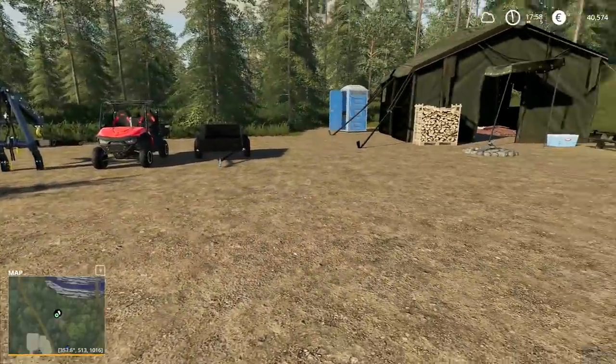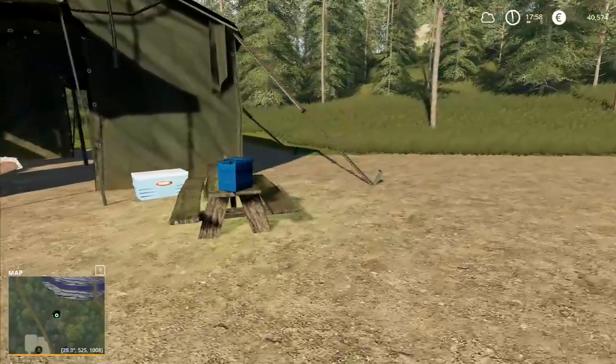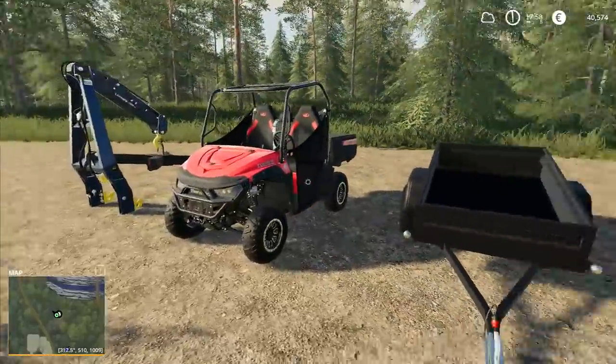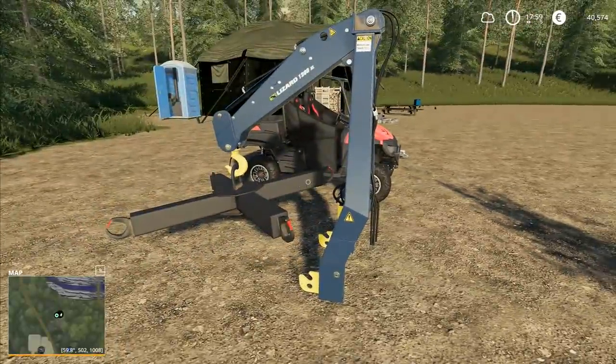Hey folks, it's Frithgar here. Welcome back to Farming Simulator 19 here in Boulder Canyon on our Super Hardcore series. We have got our Mahindra and our trailer and the crane lifter right there.